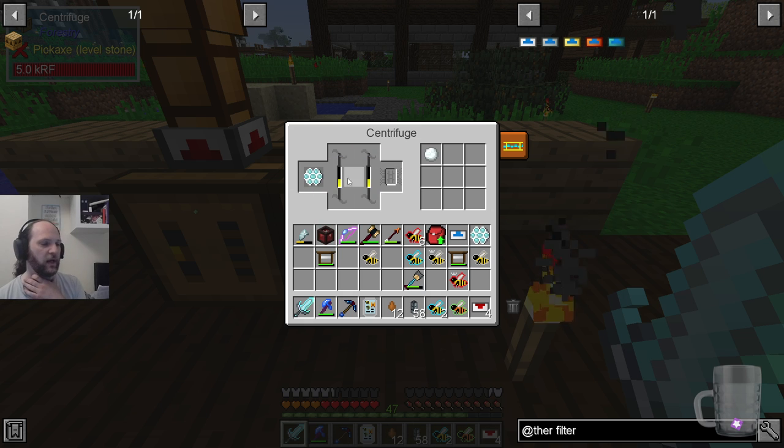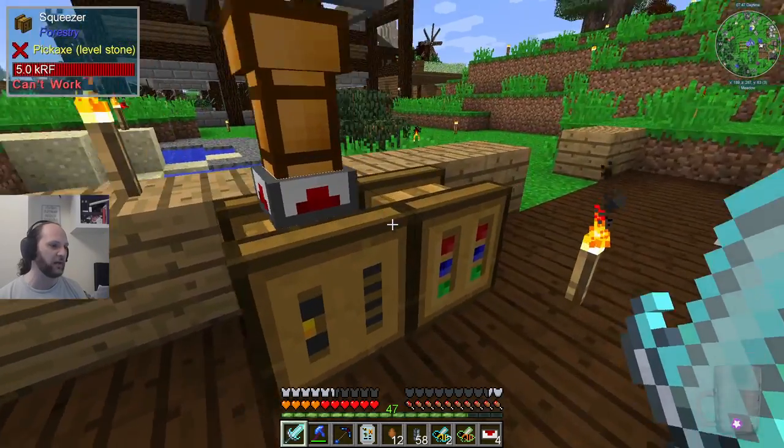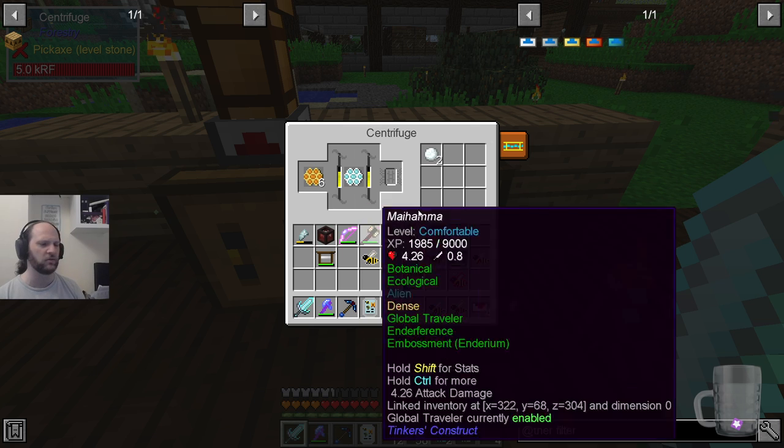Basically what happened was the comb was in here — it had done the first level of spin and then stopped and gone, what do you expect from me? And then I put another honeycomb in and they completed the first one. I'm not sure if maybe some of them require a second one to spin in order to get something out of it, but I don't think that makes sense.